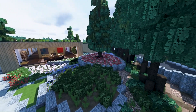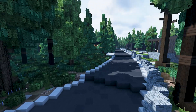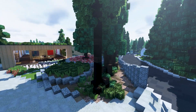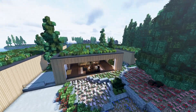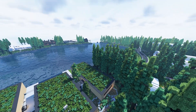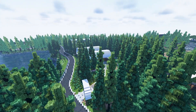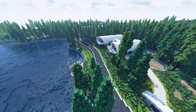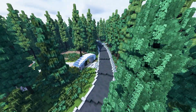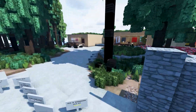Coming around this side we've got a nice little flower garden with a big old tree in it — gotta have trees out in the woods. If you want to come check out this house, I'll have the server IP linked in the description. There are also some pretty cool other houses nearby, but that's not part of the tour.